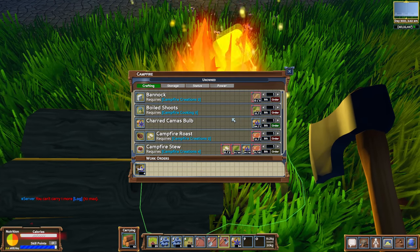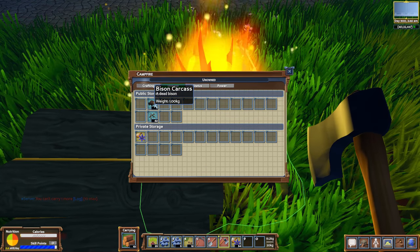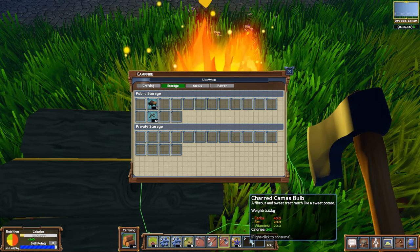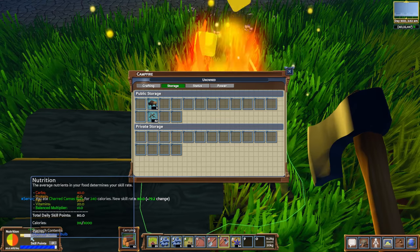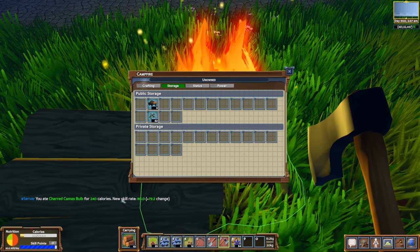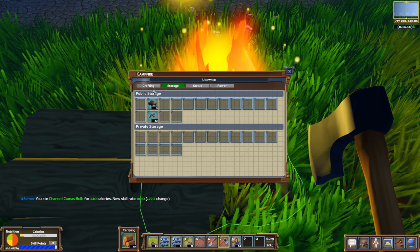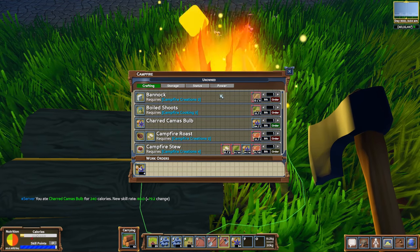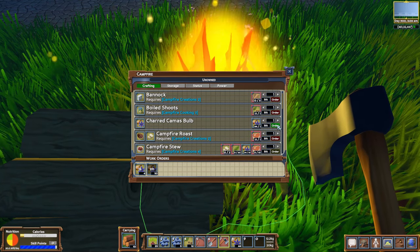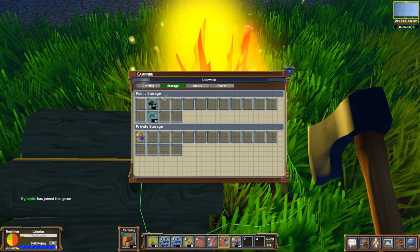We should be able to — oh, these aren't done yet. But if we go over to storage — oh look at this — bison carcass. Someone left stuff here. Let's go ahead and consume it real quick. 240 calories from that, baby. New skill rate change plus 80 — so we have plus 79.2. I think what we'll do is let this get crafted and then make at least 10 more, and we'll kind of just let it go in the meantime. It takes one minute per if you look at it. I'm going to eat this one too.